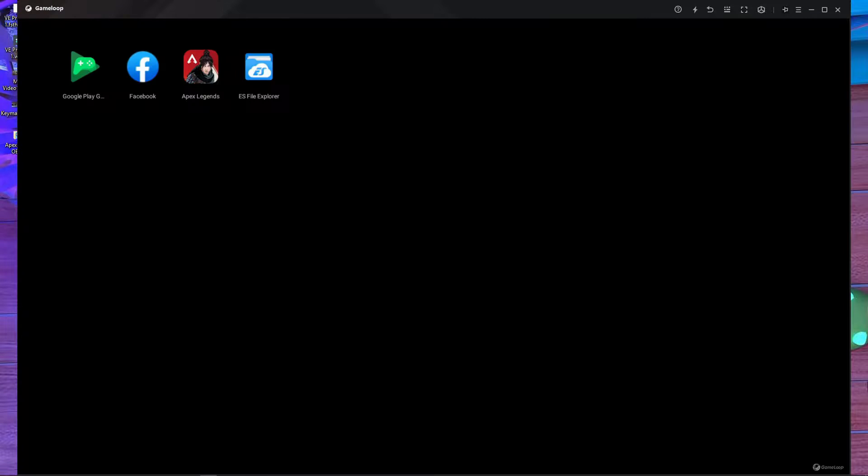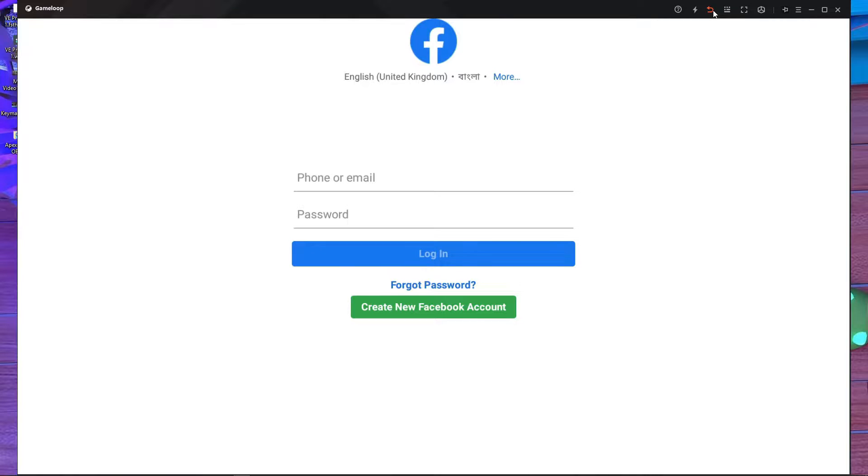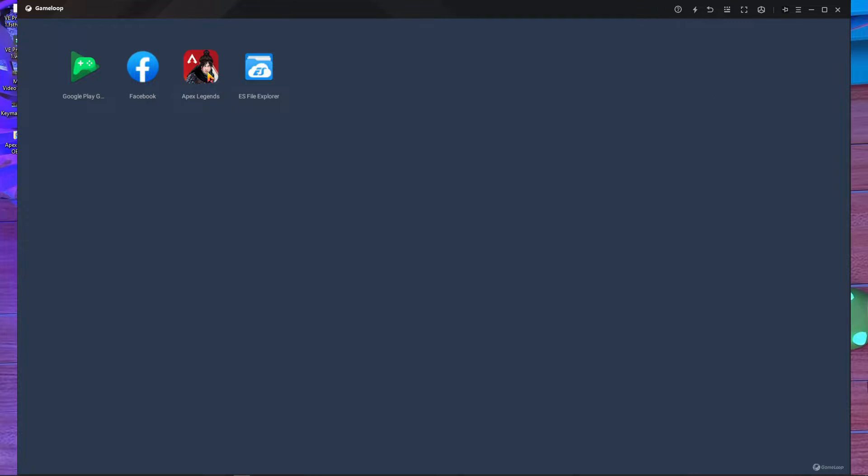Welcome back to a brand new video. In today's video, I'm going to show you how to fix an error. I get too many people in my Discord server asking about this every day. The error is: 'Safe environment required to run this game, please report the emulator.' I'm going to start my personal profile and it's showing me the same error right now — safe environment required to run this game.